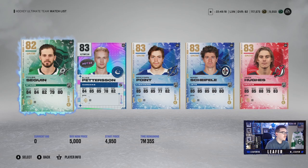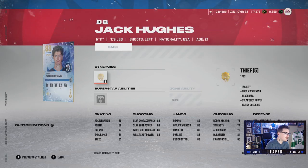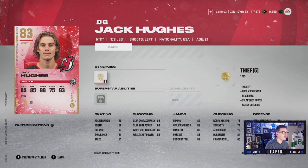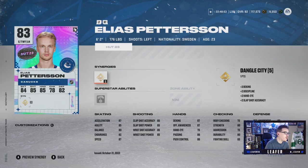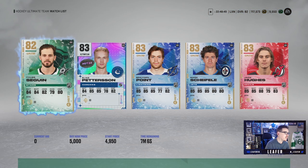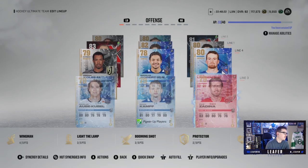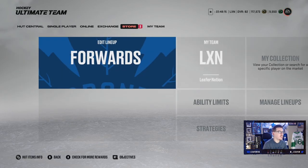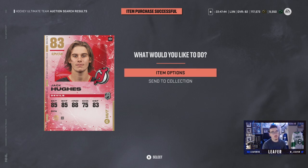Looking at our wish list: Sagan, Pettersson, Point, Schifley, Hughes. I think I'm taking Hughes over Schifley and Point because he's faster, has better offensive awareness, hand-eye, passing, and puck control. Peterson is well-rounded with good speed and shot, but I still think Hughes takes the cake. Tyler Sagan also considered. Looking at our team, we could use a left-handed shot. We can get rid of Zadina or Lafrenière and throw any of them at center too. I'm gonna go with Jack Hughes - I think he's the best-looking card of the four.